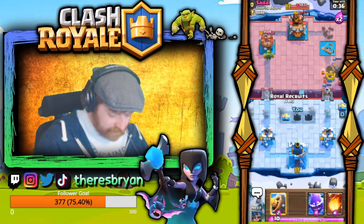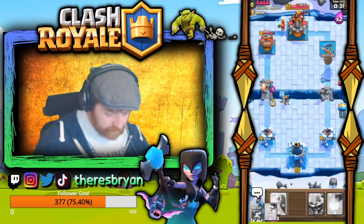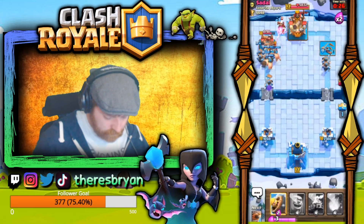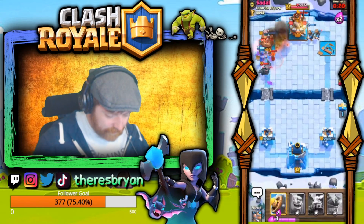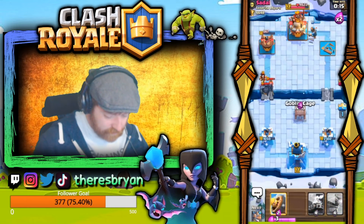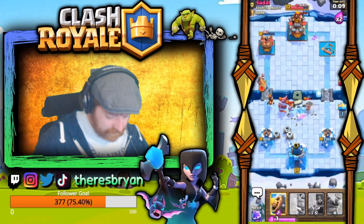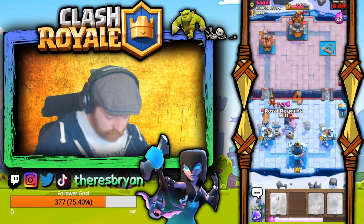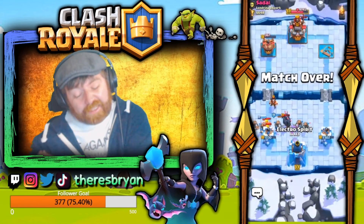That takes it out — we just need to defend with Royal Recruits. Struggling to figure out his win condition, and then there's PEKKA — I don't know why he waited this long to play it. 17 seconds left, Goblin Cage over here. We need to cycle back to Royal Recruits quickly. That should be fine and we take it — two PEKKA decks and a log bait deck, 3 for 3 wins.